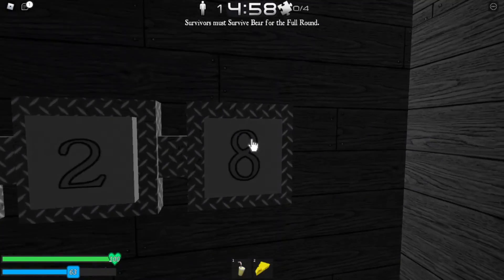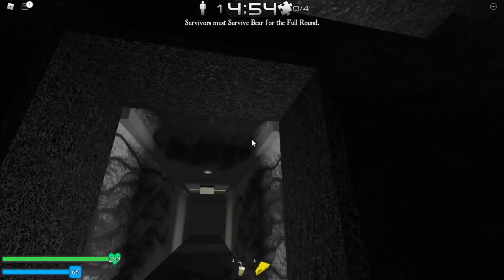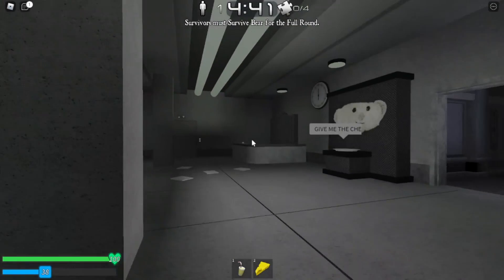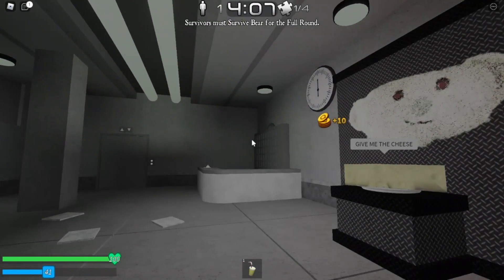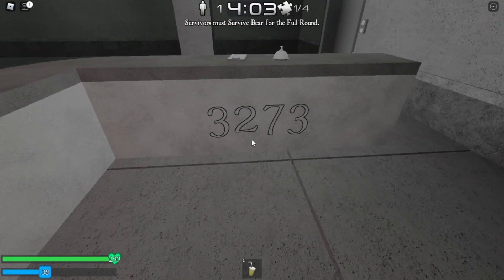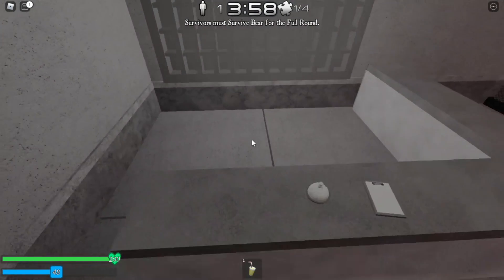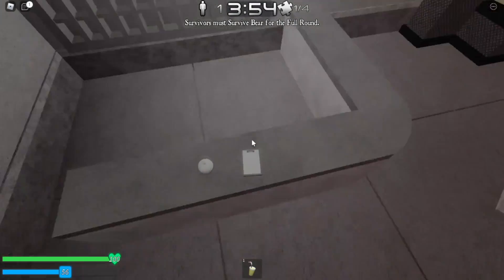Also, here's where the number code is — this is actually the first time I realized that. There are code spawns. We can actually give it a bit of cheese. This map is actually pretty small if I'm being completely honest — not the biggest map. Oh cool, found the code. Nice, you can ring it — boom, I like that.